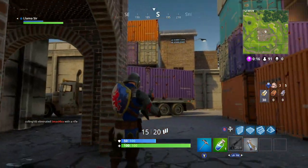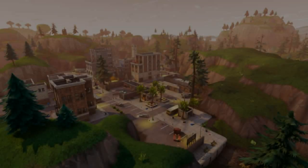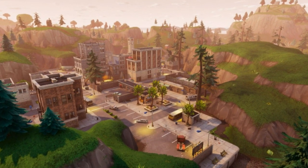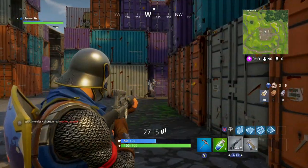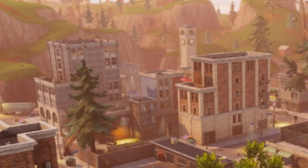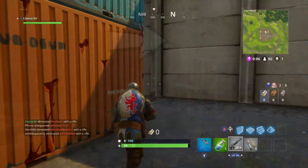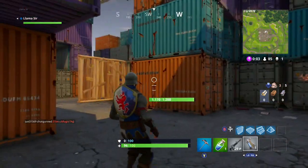Starting off with this city — as you guys may have known a while ago, they announced this new point of interest that they're going to be putting into the map. You can clearly see that it is definitely a city, not a huge city but a good fitting one for the size of the Fortnite map. It has some unique structures; the buildings are pretty huge, some of them have like four or five stories. There also looks to be a clock tower in the very back, which would be pretty cool for sniping, and the loot here would be pretty insane.